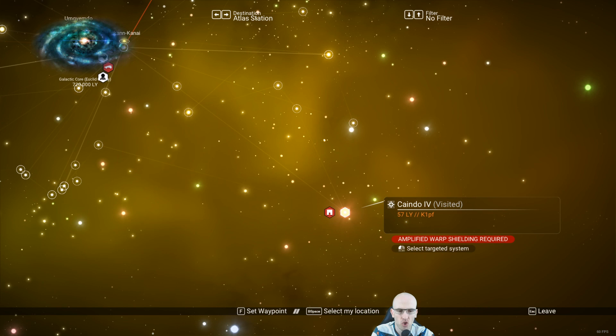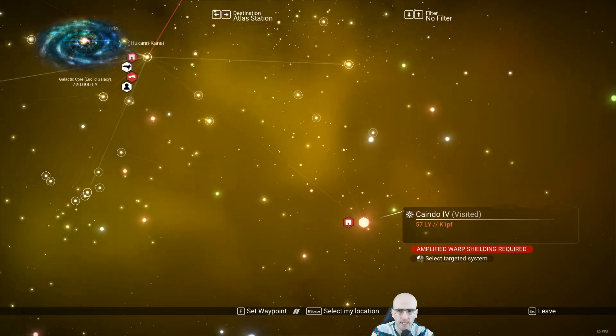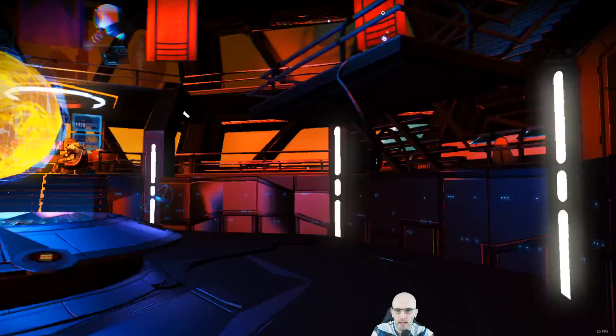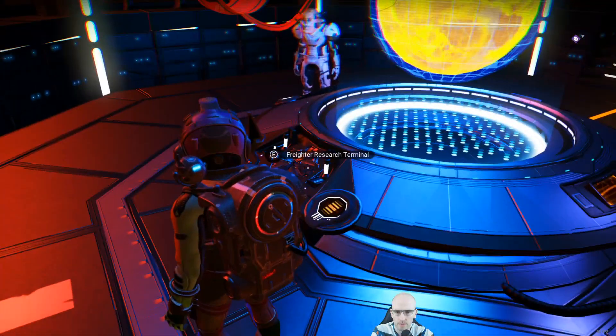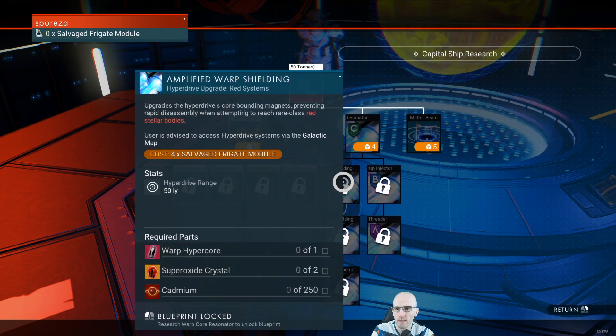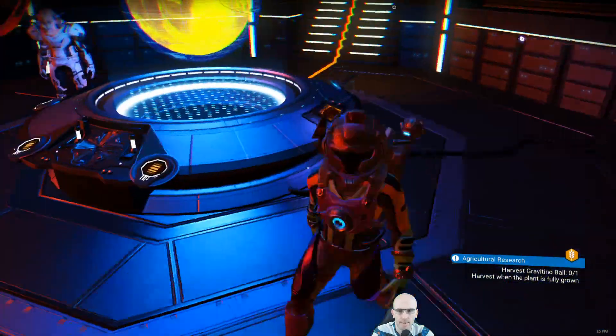Amplified warp shielding required. Okay, amplified warp shield — there we are, research. Yeah, amplified warp shielding — upgrade the hyperdrive's core bounding magnets, preventing rapid disassembly when attempting to reach rare class red fellow bodies. User is advised to access hyperdrive system survivor. Collect salvaged frigate module, warp core super oxide, and cadmium.